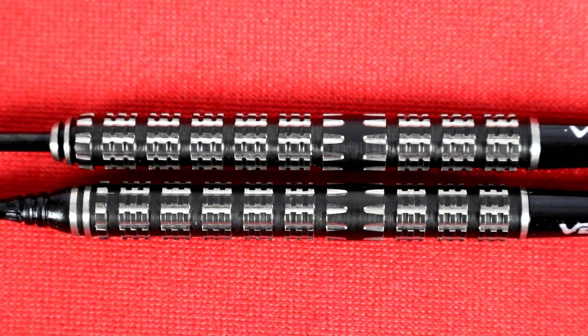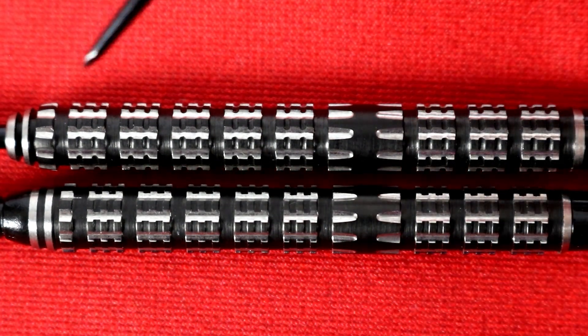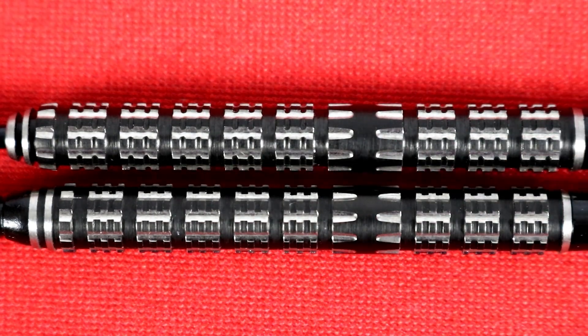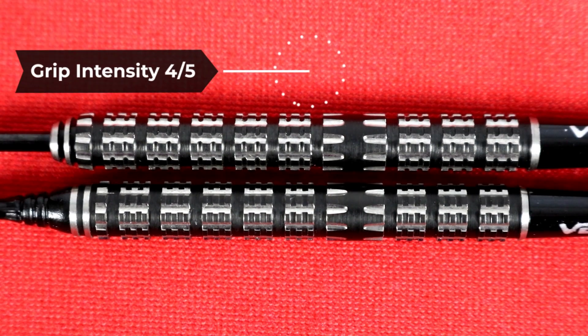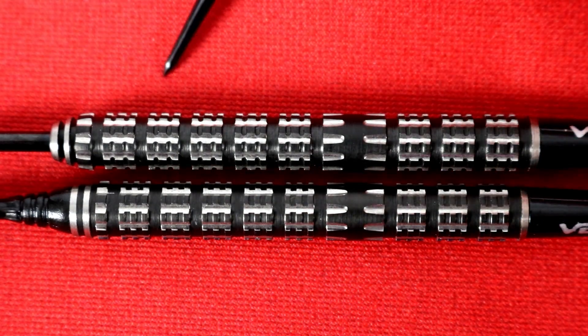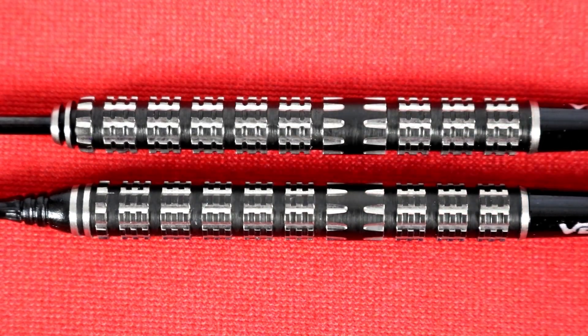A 90% tungsten barrel for both. I love the onyx coating with milling to reveal the natural silver tungsten. They both encompass the long, straight barrel shape that Leonard loves. The wide-spaced radial bands, offset by many little axial cuts, provide a very even and intense grip on all surface areas. Overall, we give this barrel a grip intensity of 4 out of 5. Tons of bite going in every direction whether you're moving up and down the barrel or coiling it in your hand — this baby is aggressive.